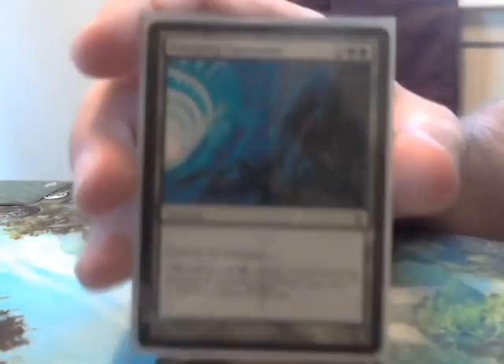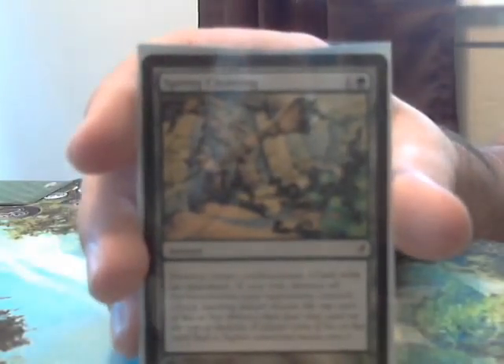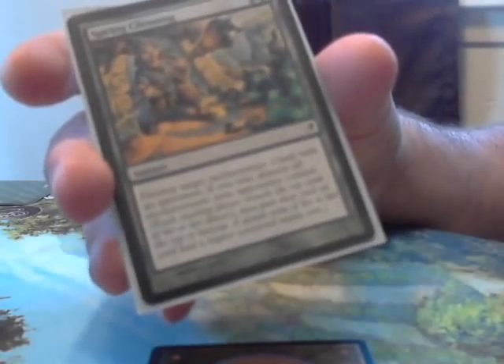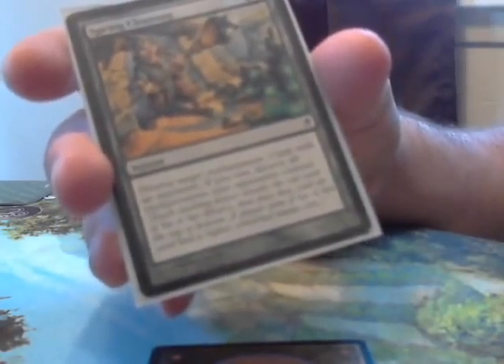Since we don't play a lot of artifacts, we really like Creeping Corrosion — 4 mana to destroy all artifacts. Now we have Spring Cleaning, which takes care of enchantments. You pay 2 to destroy target enchantment, then you clash with an opponent, and if you win, you get to destroy all enchantments your opponents control. That's pretty good.